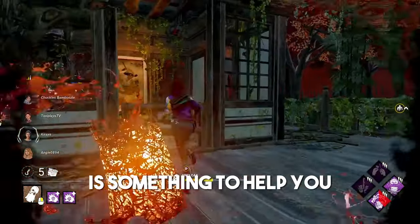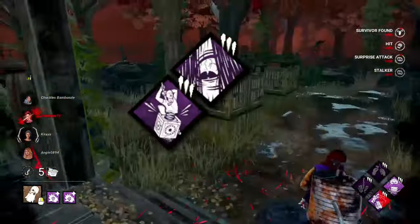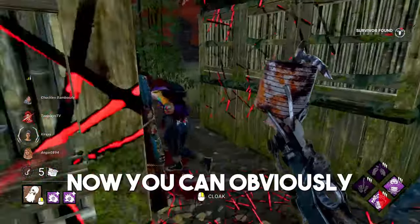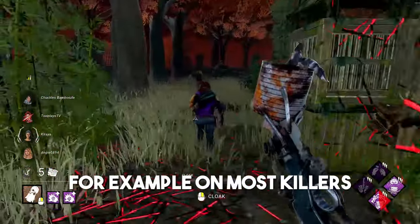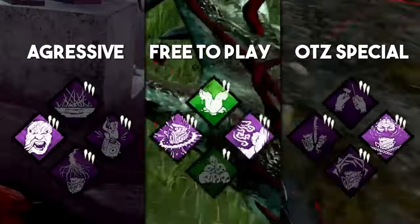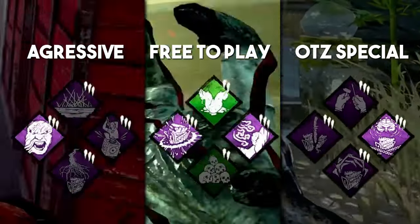Other perks you want to be running are something to help you find survivors and something to help you in a chase. A good rule of thumb for newer players is 2 slowdown perks, 1 information perk, and 1 chase perk. You can obviously change this to suit your playstyle — on most killers I typically run no information perks, and on others I run exclusively aura reading. Here are 3 builds that are pretty simple and pretty versatile, so try them out and figure out what suits you.